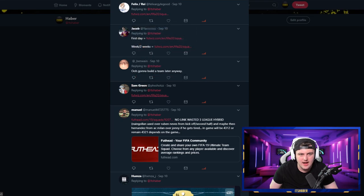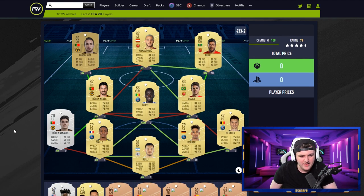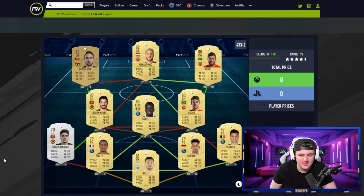Moving on to Sam Green's squad — this is actually really interesting. You've gone with a nice hybrid. Ruben Vinegra at left back, Ruben Neves' card looks solid at left center mid, and Diogo Jota at left wing. You've gone with Arnautovic, Hulk, and Oskar up top. Arnautovic's card looks really good at the start of the game. Hulk's not so much — maybe it's just his pace. You've got Muni Akera, Diallo, Idrissa Gueye, and Rulli. I actually really like that hybrid a lot.